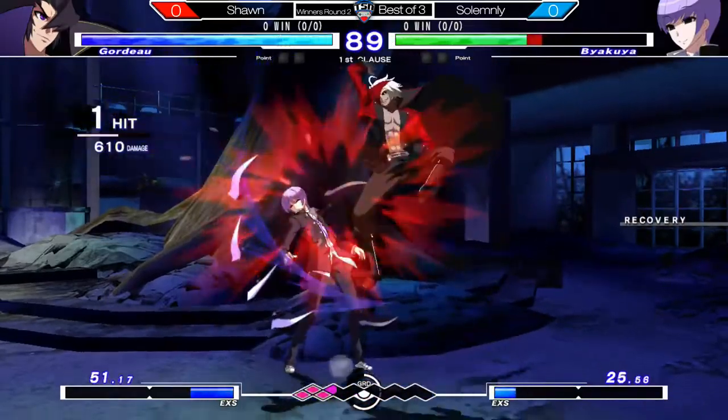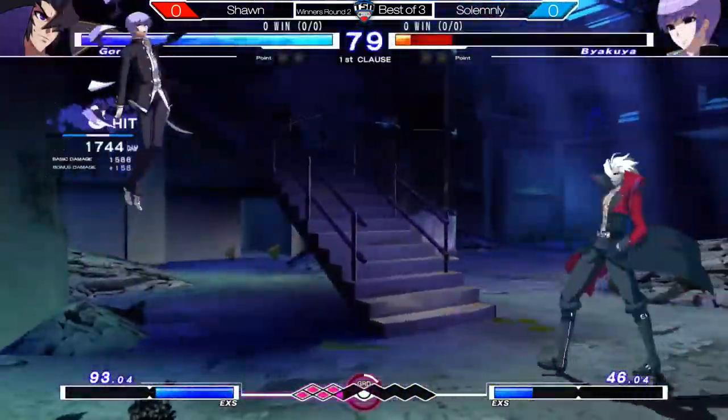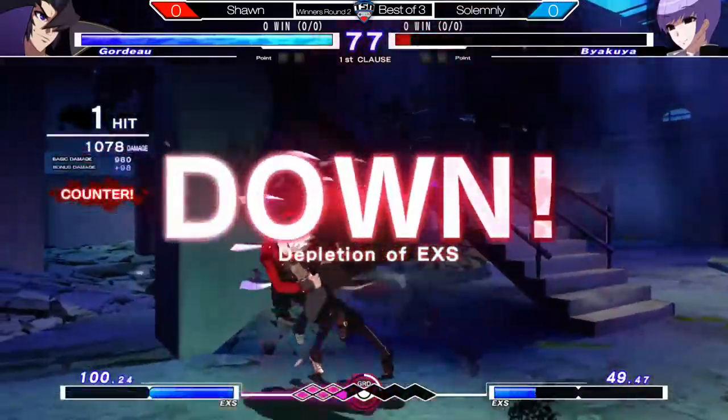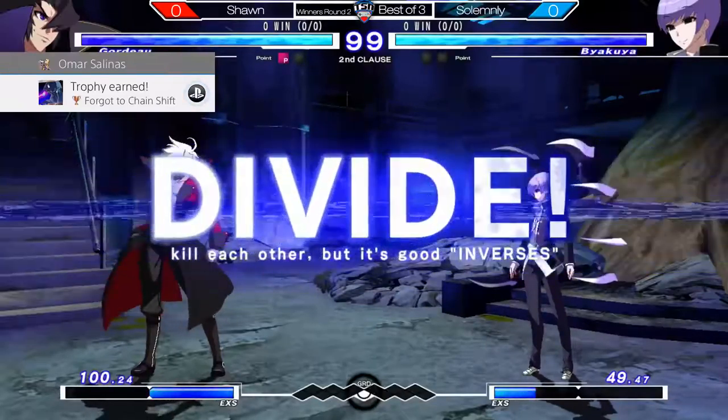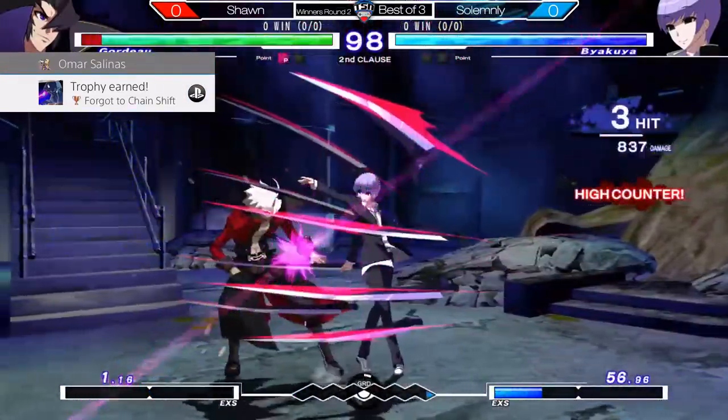All right, start up the first clash. Goes in already with the C, the crouching low. Pushes in with the dash C. Nice assault. He is going crazy — he's telling you, don't press that button. It's my turn.